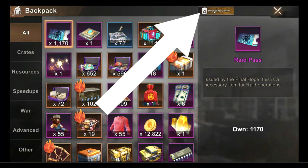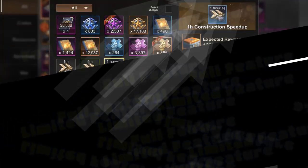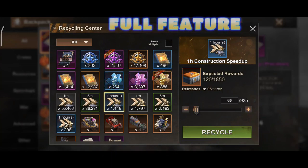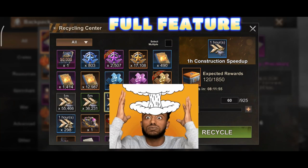This neat trick involves the Recycling Center. For those of you that do not know, the Recycling Center is a permanent feature that has its full feature enabled once a month, typically during an interstate or cross-state skin event. During this time you can recycle many materials, including hero fragments, hero gear parts, hero gear designs, and many more. You can also get double and triple rewards if you play smart when using the Recycling Center feature during these events.